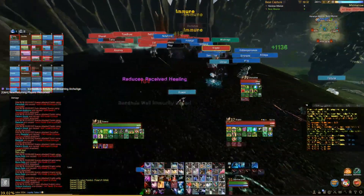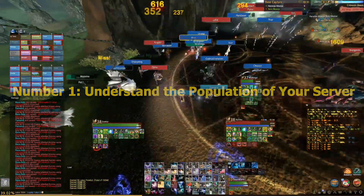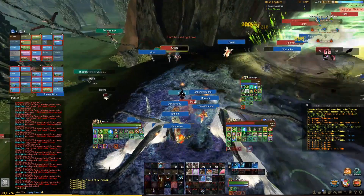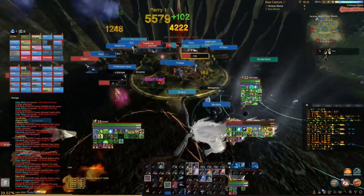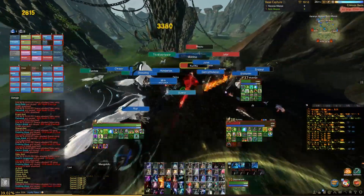Starting off with consideration number one: understand the population of your server. What I mean is, understand your enemy faction's DPS — are they heavy in melees, archers, or mages? For whatever kind of DPS you think might be able to kill you with ease, gear towards defending that kind of damage. If there's an equal balance of DPS, then it's really up to you on what you want to play.